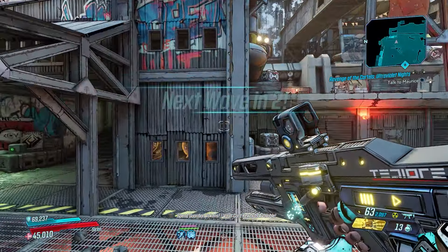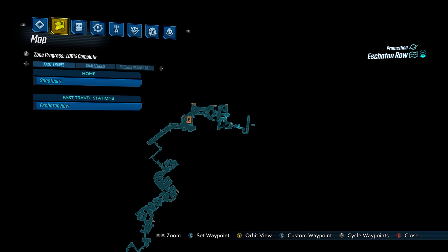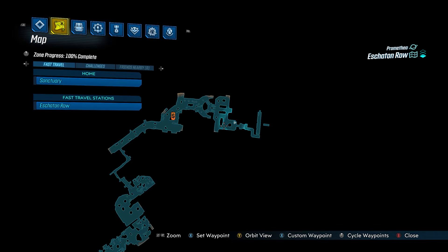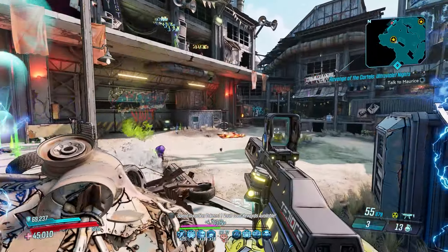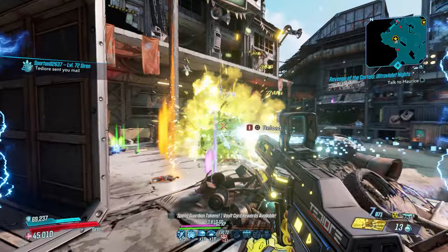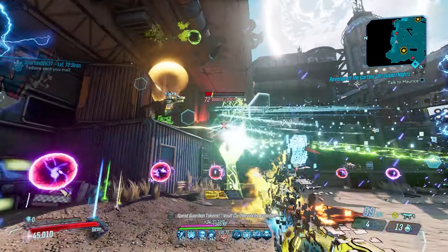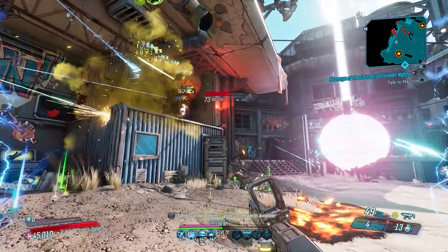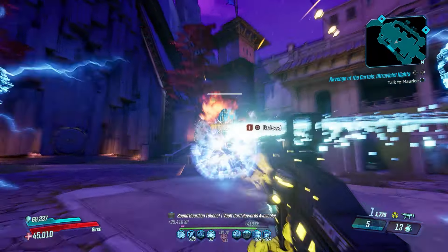The last shield I'd recommend is the Revolta, which you can get as part of the Director's Cut, dropping from Sumo in Eschaton Row. The Revolta is a must-have shield for everyone, and that's no different for Amara — adding 200% bonus shock damage whenever it depletes, as well as a 50% boost to fire rate. Those bonuses provide a massive increase to your DPS, and you'll want one with an action skill start anointment to have them active as much as possible.